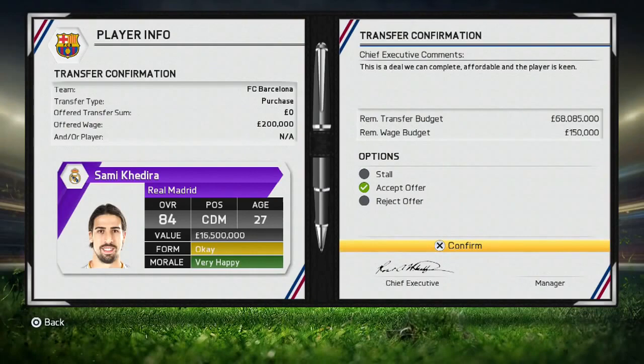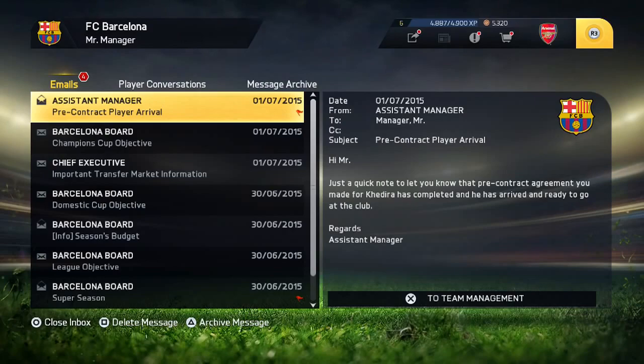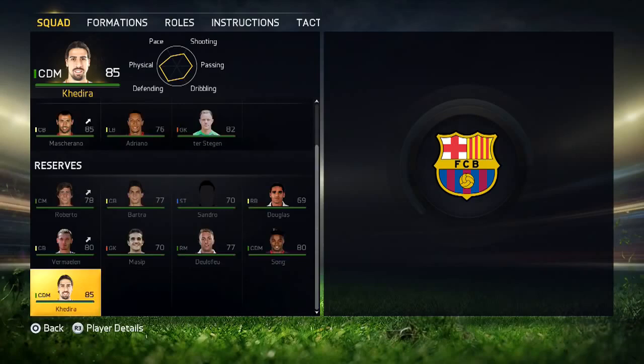After accepting the offer for Sammy Kadera, I'm just going to sim ahead to the start of the next season. As I said, you can find some great players this way — it's a bit overpowered, but obviously the longer you go the better players you're going to get. So you can see here: 'pre-contract player arrival has been completed,' and Sammy Kadera has now signed for FC Barcelona. He's 85 rated and all I had to do is pay his wages.